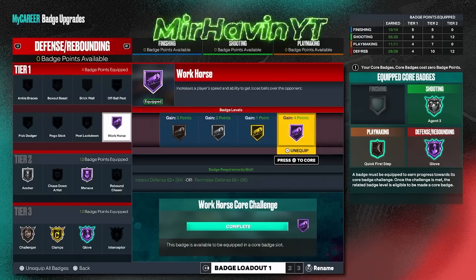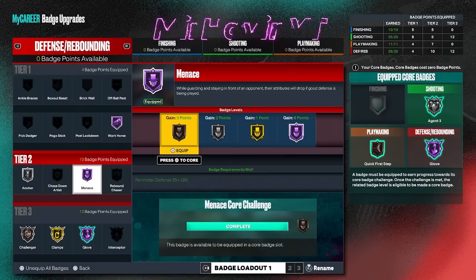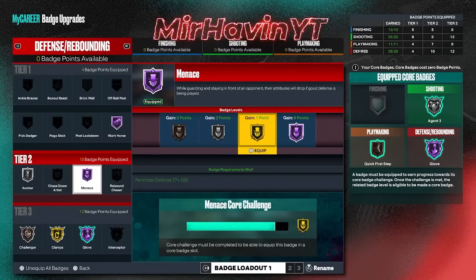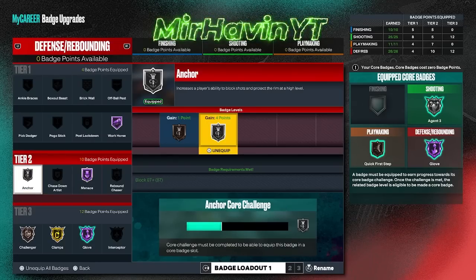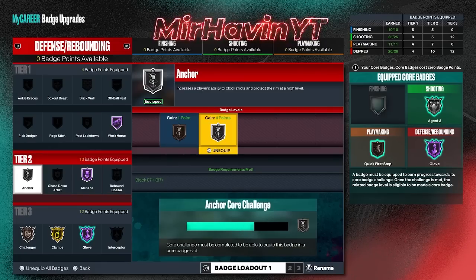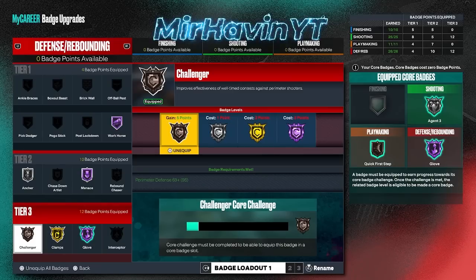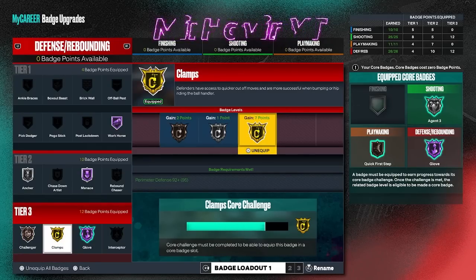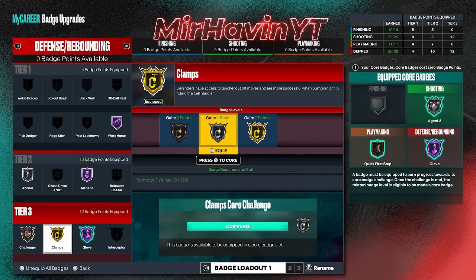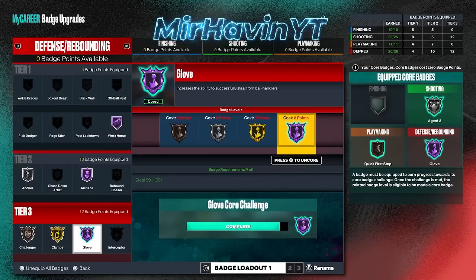My defense — look at that, Workhorse, Hall of Fame cored. Menace, I'm trying to get menace but it's hard when I'm just stealing the ball and not really guarding them. Anchor — I really don't be in the paint, I just steal the ball, so I'm not getting much core progress there. Challenger — they don't shoot many threes in front of me because I'm stealing the ball. Clamps, I just put this on, already got it silver. I'm about to have it gold by the time I'm 99. That's the badge I'm gonna keep on because it's eight.